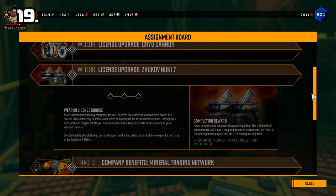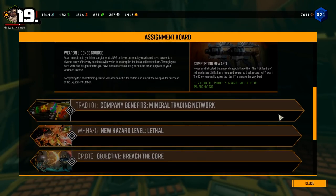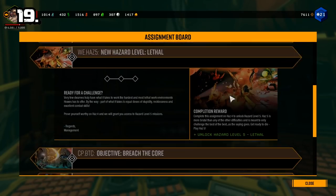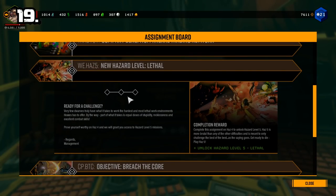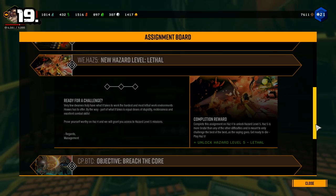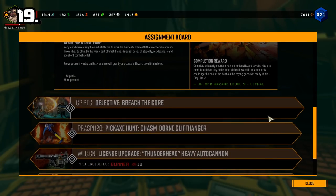Number 19: Remember that all assignments can be done with any class at any difficulty, except an assignment to unlock hazard 5 that requires you to play on hazard 4. If you choose a hazard lower than 4 for this assignment, it will not count, so be aware of that.